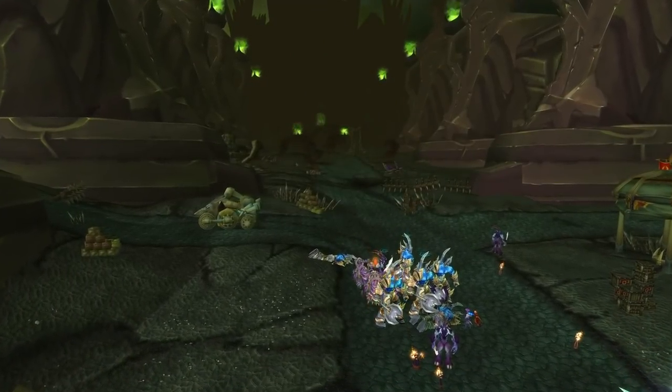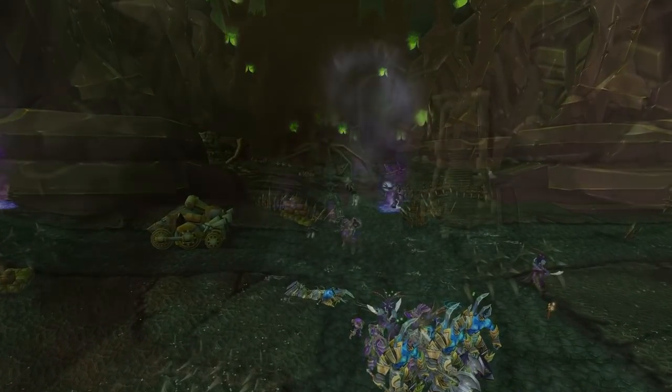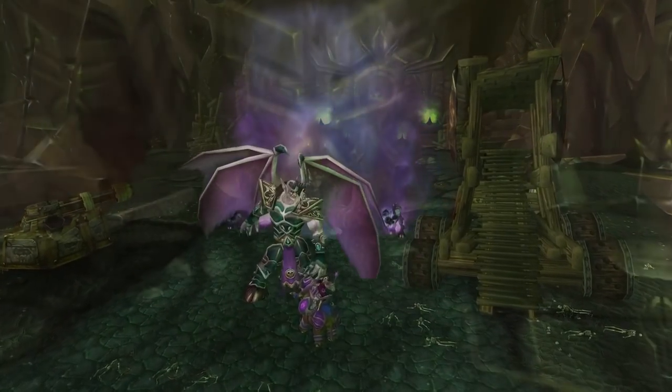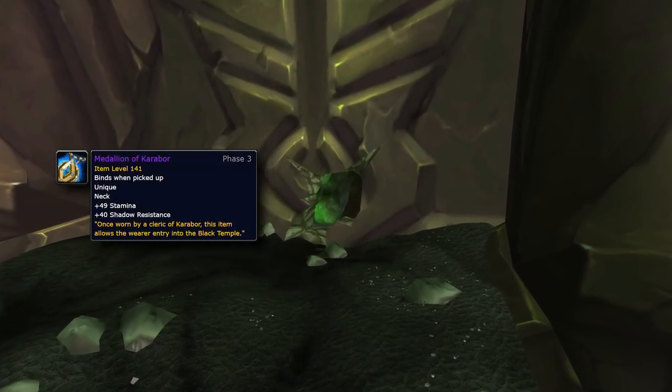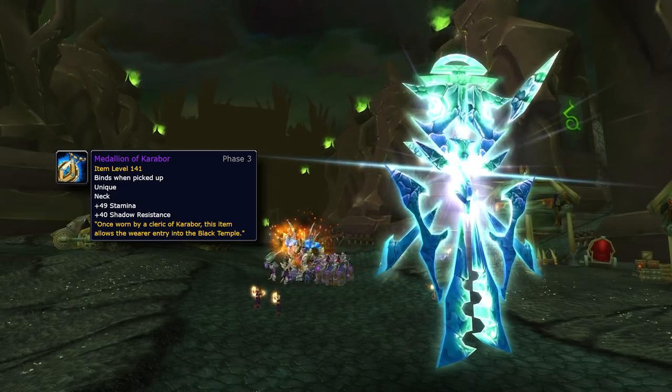You'll be escorting Akama and Maiev into BT while NPCs fight the demons that spawn. Then head back to Xiri, turn in the quest, and receive the Medallion of Karabor. Keep this safe — it's your passage into the Black Temple.